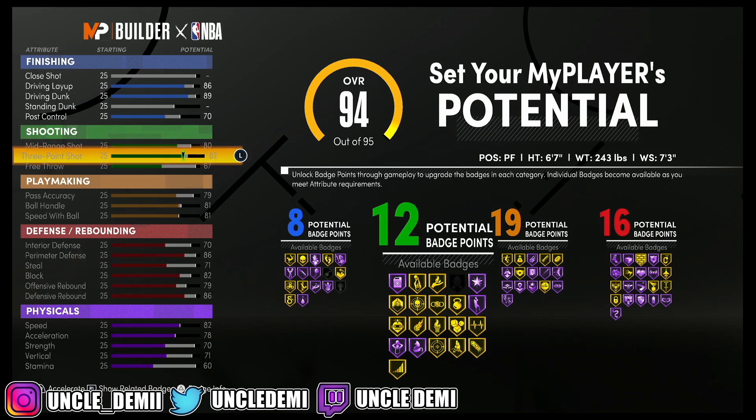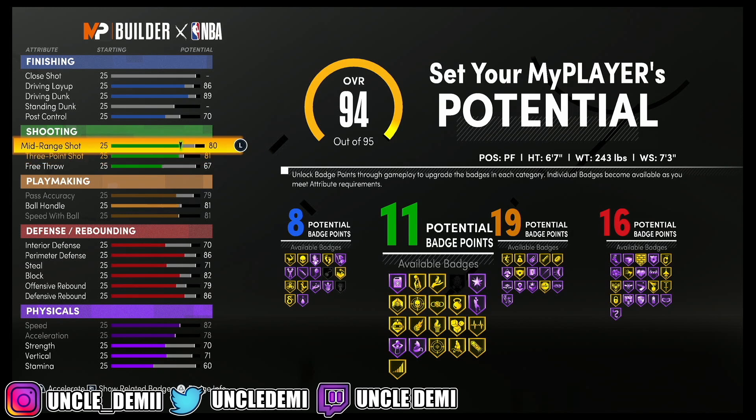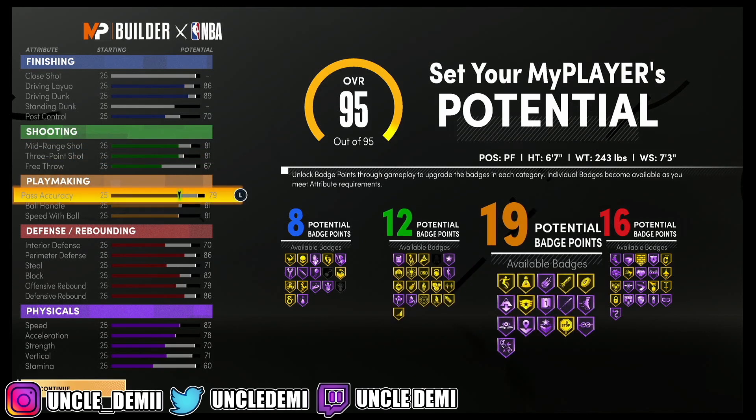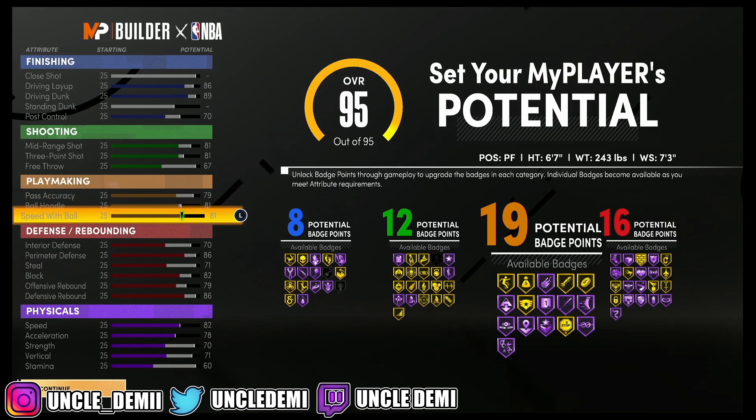If you want to go lower, you can — you'd need to be a 990 raw, but it's really your call. You get 83 pass accuracy, 85 ball handle, 85 speed with ball. For a power forward position, 81 speed with ball gets you Quick First Step Hall of Fame, which is kind of crazy — you only need 81 speed with ball as a power forward to get it, whereas at point guard you'd need 90-something.